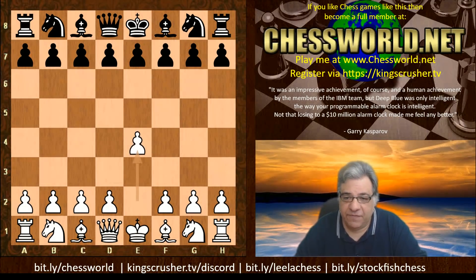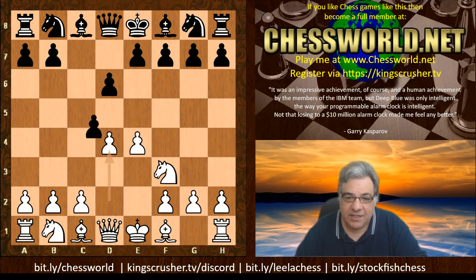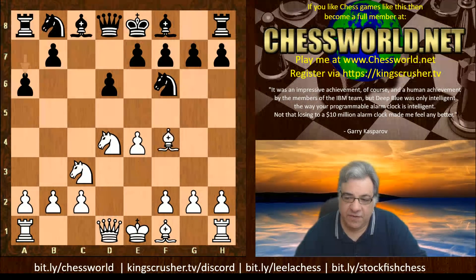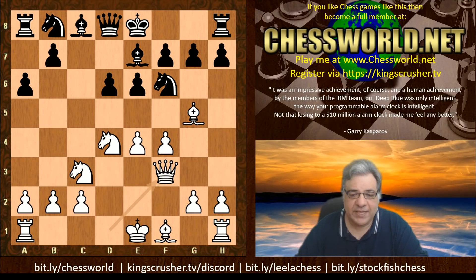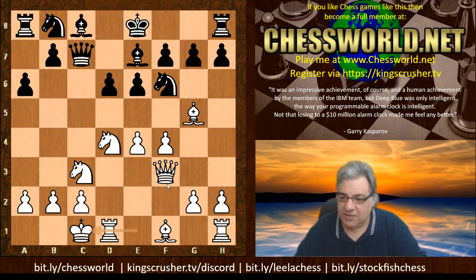We have e4 from Leela. c5 — the opening book is actually in the Sicilian Najdorf variation. So a6, and we see Bishop g5, e6, and now f4. This is a really sharp line. Bishop e7, now Queen f3. White intends to castle queenside in this variation. Queen c7, and white does immediately castle queenside.